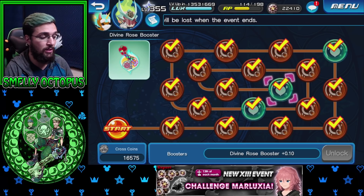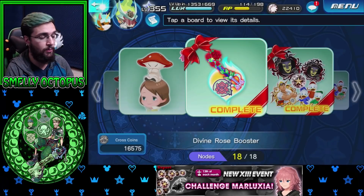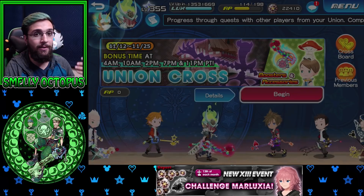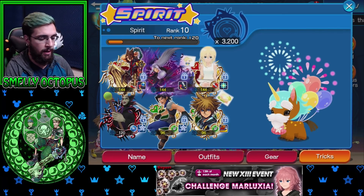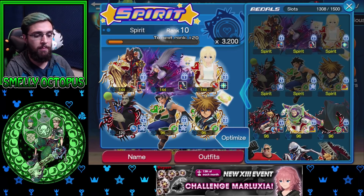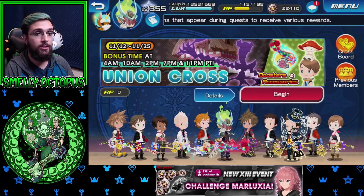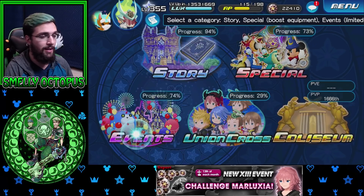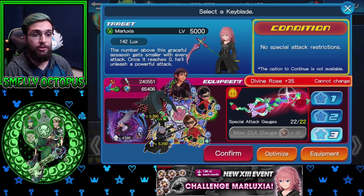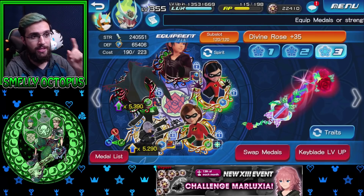Do not forget about your pet rank. Push that optimize button and get the best medals in there to raise your pet rank as high as possible. Now that multipliers are out of the way — well, not fully — there's one more you guys have to make sure you do. This is to make sure your Keyblade is up to date.